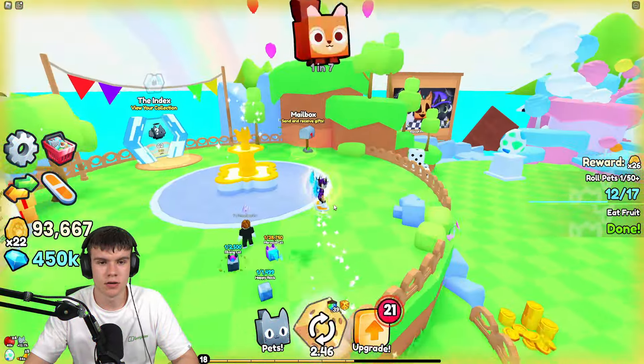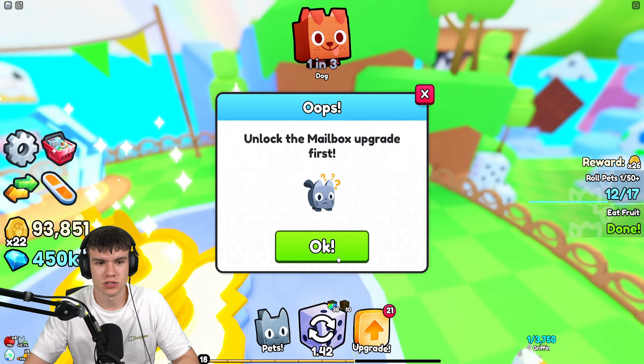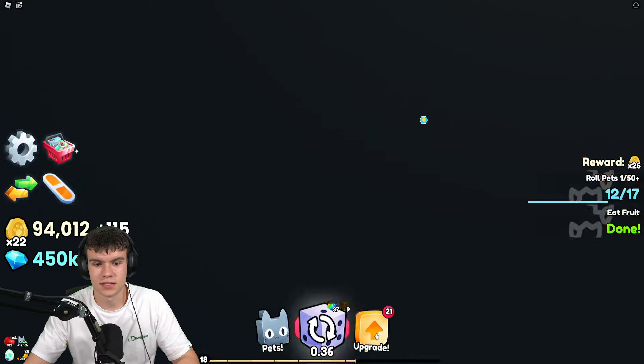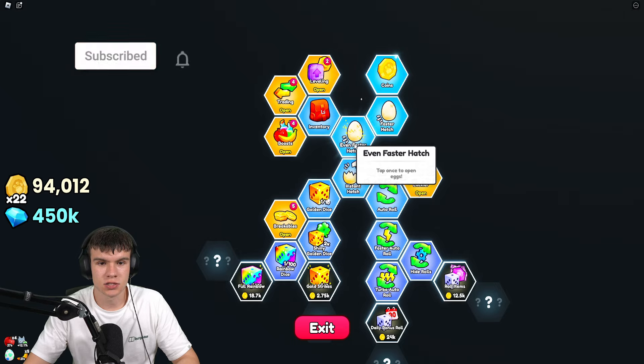So how do you unlock the mailbox? If you go to the mailbox and try to send things, it's just going to say 'unlock the mailbox upgrade first.' So how do you do this? Well, of course it's an upgrade, so go to upgrades.